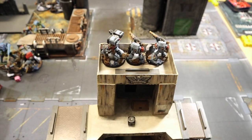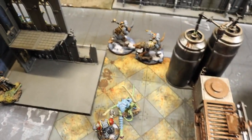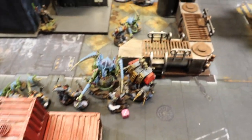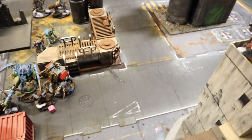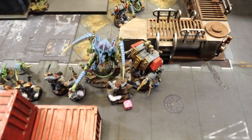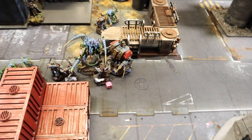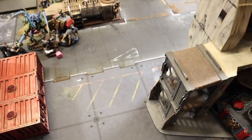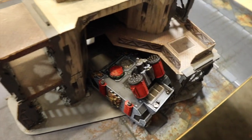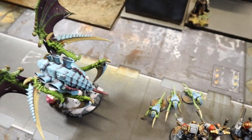End of Space Wolves Turn 2. The only movement that really happened was the Thunderwolves swinging around the back. Psychic phase: Njal didn't get any powers off because both Hive Tyrants were in the room shutting him down - the negative one from Shadow of the Warp plus all the denies didn't help. Shooting phase was more successful: the Whirlwind and Long Fangs together shot across and blew away the Exocrine. Bjorn tried to shoot across and finish off the flying Hive Tyrant with his lascannons but it didn't work out.